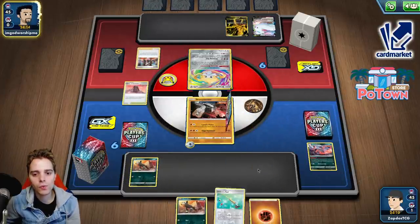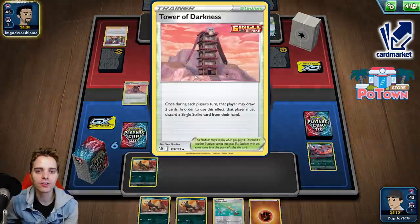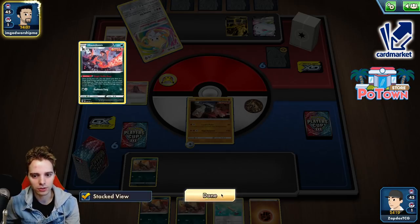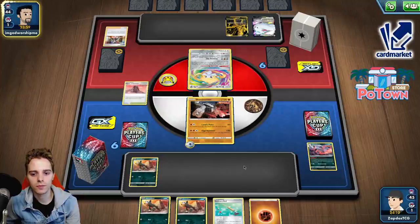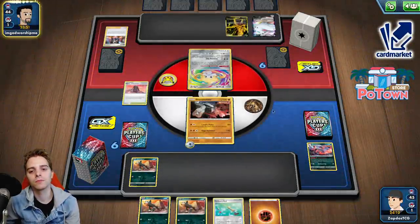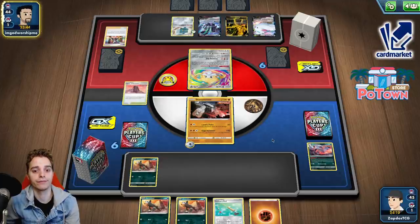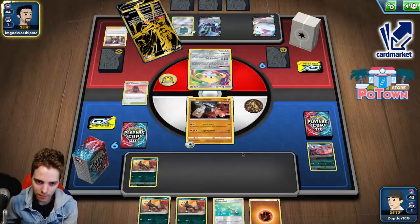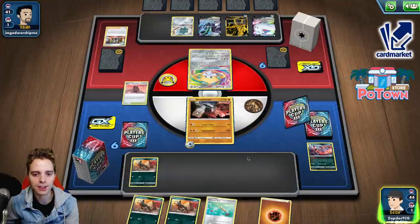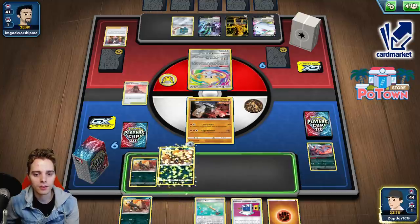We are only slapping 60 damage, so that's a little bit of an issue. The good thing is we have Tower of Darkness to draw some cards. Hopefully the opponent will whiff on a switch or Air Balloon, and then Stonejourner can take the first prize card. I think I'll put back the Houndoom, because if we draw that we're also able to attack and knock this guy out. Looks like there's a Bronzor in the house. We'll take the first prize card, hopefully. There's also one energy onto the Zacian.